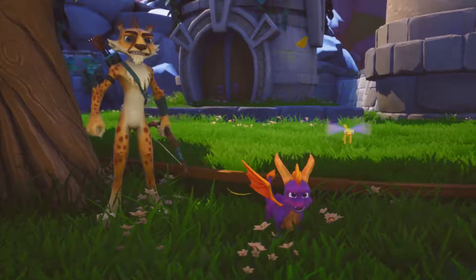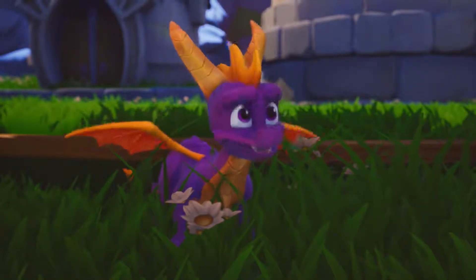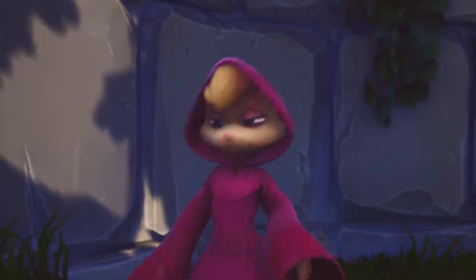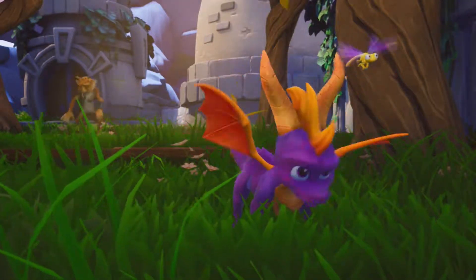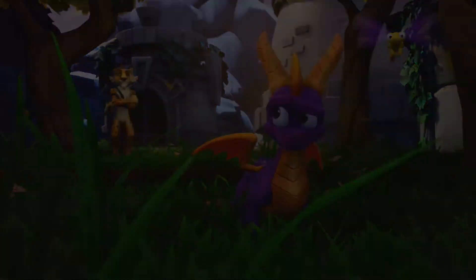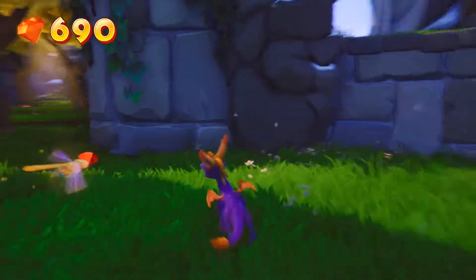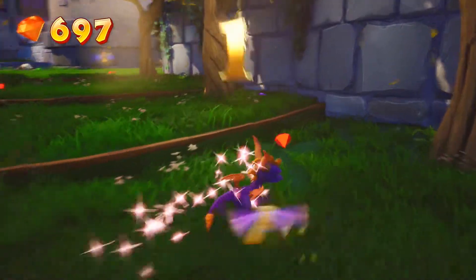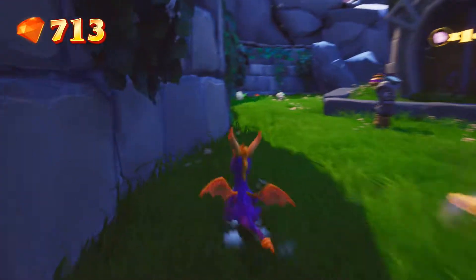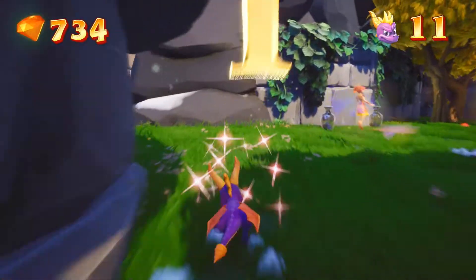In the cutscene, the Sorceress confronts Spyro and Hunter: she warned them this place isn't safe for small dragons and pussycats. Spyro says they can look after themselves. Hunter jokes that Bianca is kind of cute when she's angry. And just to remind you — this is a game for kids. They added silly sound effects that weren't in the original. This hints at the Hunter-Bianca dynamic, which does become a real thing but isn't too important until the later games.